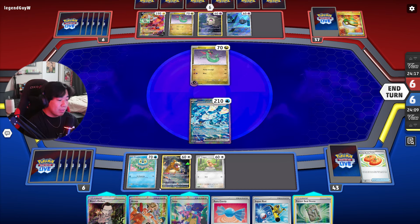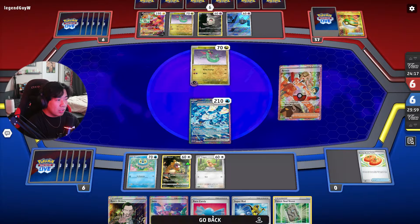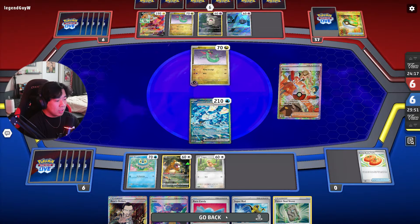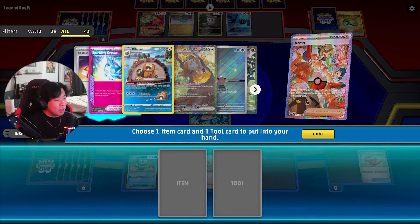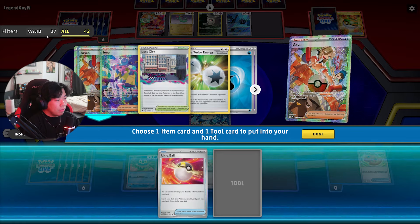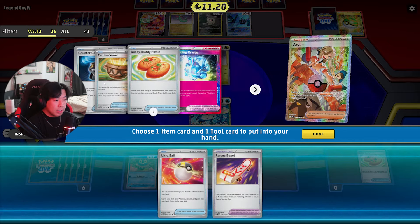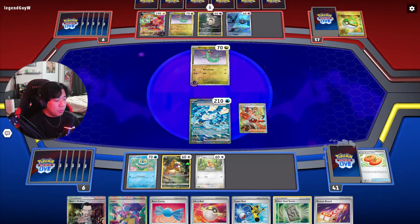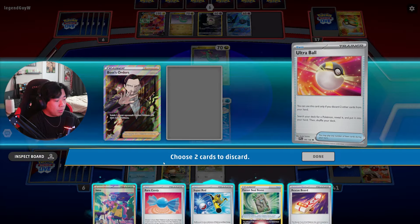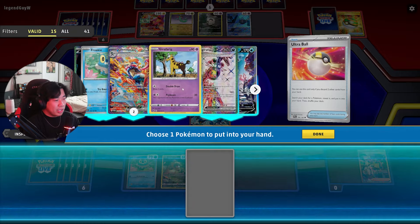Get Wellspring Ogerpon EX out of the active. I think we have to Arven and just start setting up. We set up our Pidgeot so it doesn't get knocked out next turn — everything else will still be alive. Pidgey is only 60 HP, and our Bidoof will get knocked out too, but that's only one prize — we'll take that chance. We should definitely get Ultra Ball because we have Rare Candy in hand. For the tool we'll get Rescue Board to retreat. Ultra Ball for Pidgeot EX — we probably get rid of the Iono or the Forest Seal Stone, saving it for later. We get our Pidgeot.